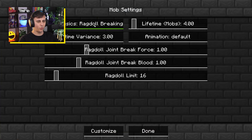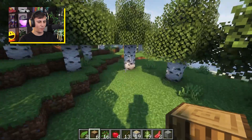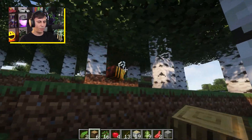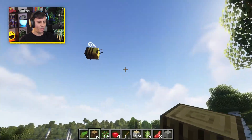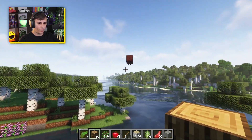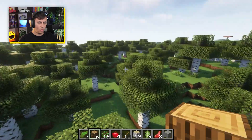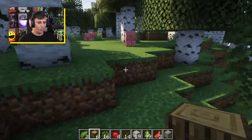The other option was ragdoll breaking — let's see what that's about. I have a feeling I know what that's about but let's just check it out. Oh, a bee! Should we get this bee? Let's get this bee — I like bees, but this bee has got to go. Come here, bee — stop running away. Fine, I'll just have to fly with you.